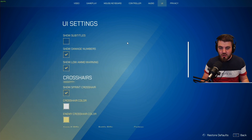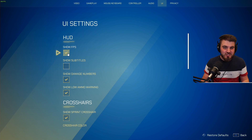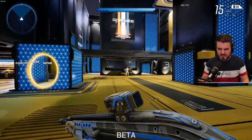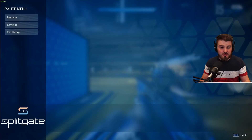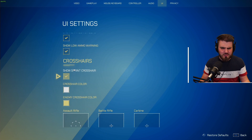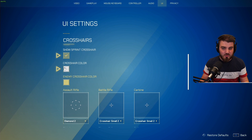Lastly, UI — there are a couple of things I'd recommend here. Number one: show your FPS. It's good to know you're not having framerate issues in game, because if you start seeing framerate drops you know you need to fix something on your PC. Damage numbers and low ammo warning — make sure those are on. Show sprint crosshair — I like to keep my crosshair on at all times.